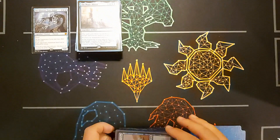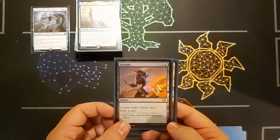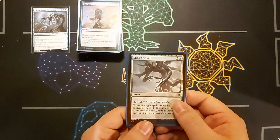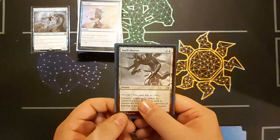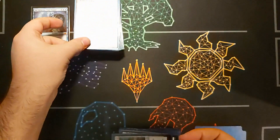I have three counterspells. Exclude counters a creature spell and lets me draw a card. I also have Spell Shrivel — two and a blue, devoid — I counter a spell unless they pay four, and if countered it's exiled. And another colourless removal, Scale from Existence, to exile a target permanent. There are ways to get this multiple times in the game, which is really useful.